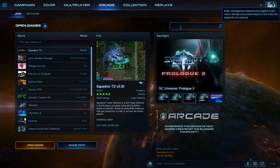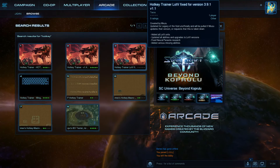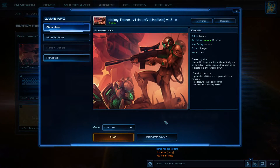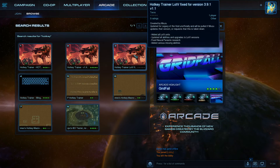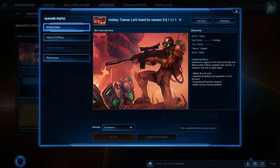Go to the Arcade and type in Hotkey. This trainer is rated more popular, but I think it does not contain the new upgrades like the Blink ability for DT, so I chose a different one. You can use it to practice hotkeys.